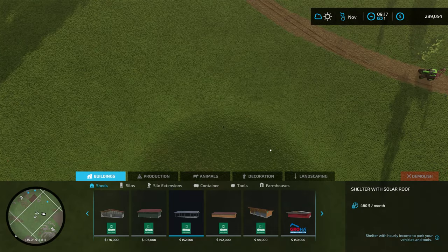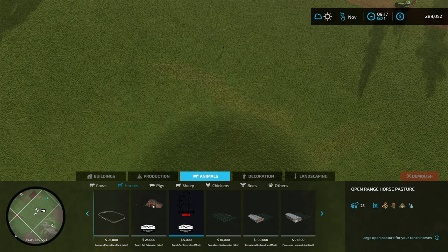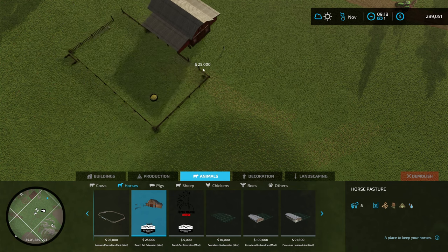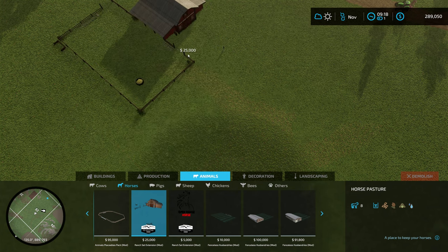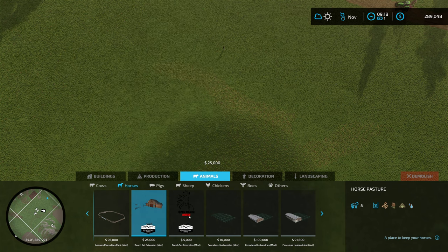Let's go right into construction, animals, horses. This is part of the Ranch Set from Elk Mountain Modding. Last year in FS19 I used this horse barn from Elk Mountain Modding, and it's still available in FS22, which is nice. It holds eight horses, it's only $25,000 to put down, and it's a rather good little stable. But we already used that one.